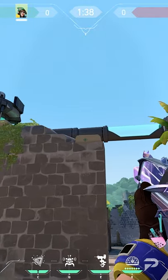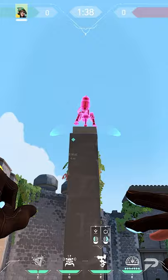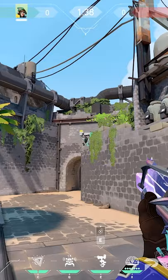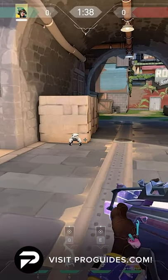On B, you want a turret that can spot B main and mid arches while being hard to kill. A nice spot you can place your turret is up on this wall on this yellow brick. This turret will be slightly protected by the wall and force players into a bad angle to shoot it out. Place your Alarm Bot in front of this pile of bricks to watch your mid with the Nano Swarm.